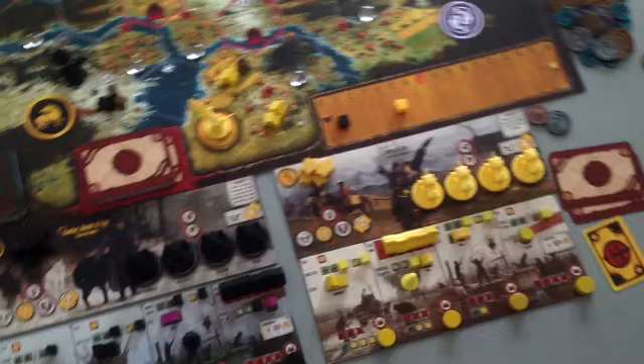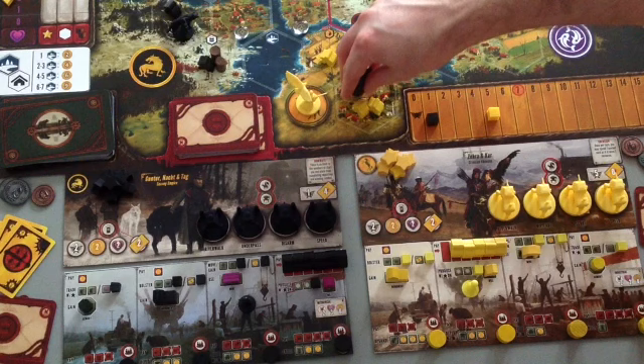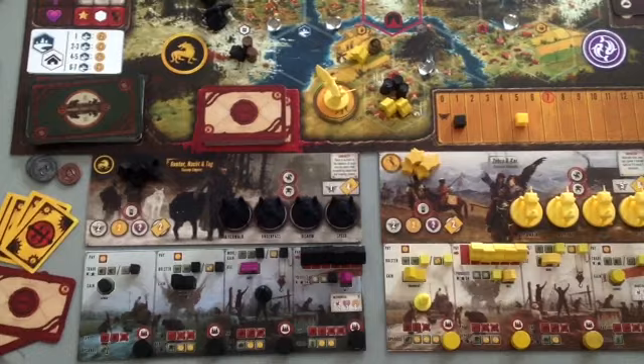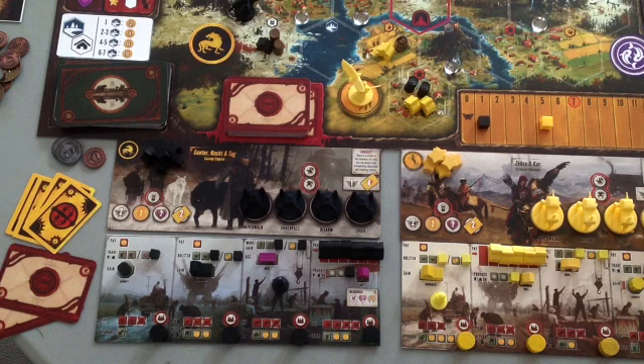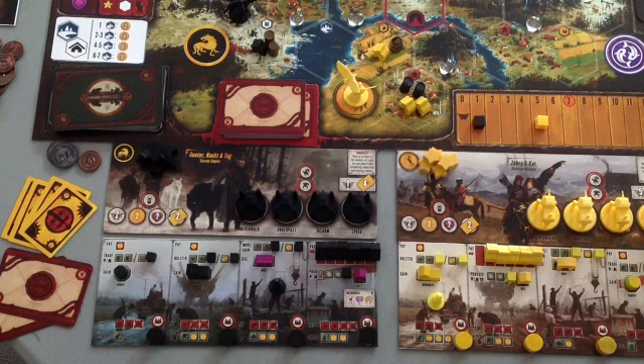I'll accelerate the game a bit to show the bottom row actions. Say the Crimean player at some point traded for two oil and they go back to take the bolster action. They would pay a coin and take another combat card — this time another two. Then they look at the bottom row action, which is upgrade. Each red box shows one oil token, so you pay three oil and get an upgrade plus three coins.